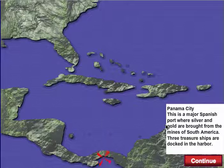The first port is Panama City. This is a major Spanish port where silver and gold are brought from the mines of South America. Three treasure ships are docked in the harbor. I'll show you how to play. Click continue.